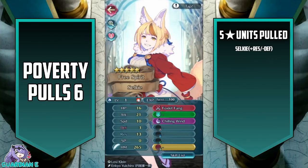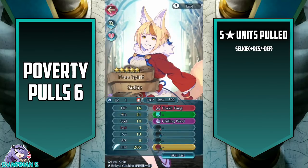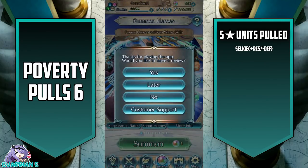Let's go ahead and check our IVs real quick. Minus Defense, plus Res. I think my other one is plus Res too, because I remember commenting that some of her effects are tied to Res. Something like that.